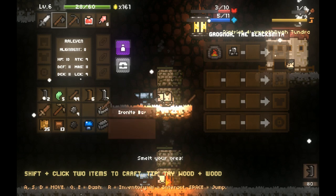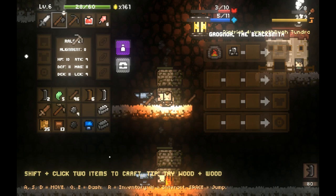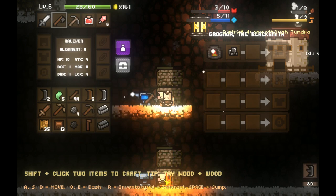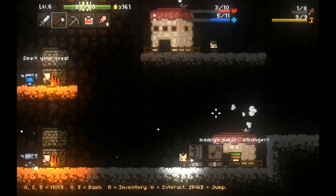Let's make some ironite blades, and let's make an ironite pickaxe. Don't need the stone pickaxe. When you've got an ironite pickaxe you can get goldmium, which is cool. And let's go ahead and make an ironite axe as well, just because I can.